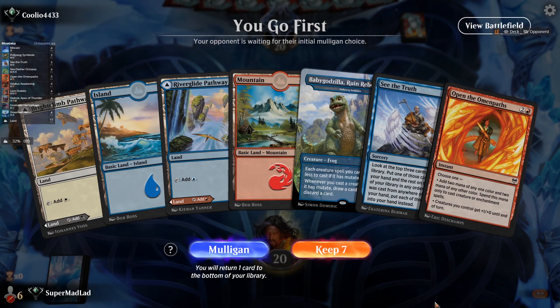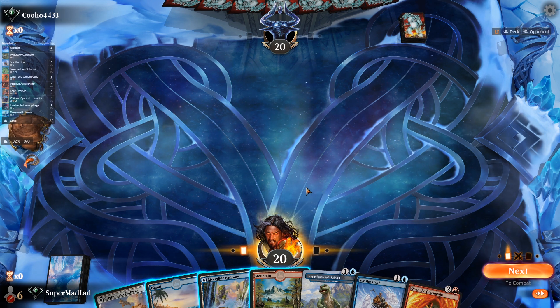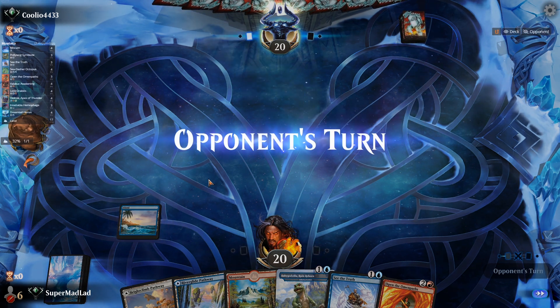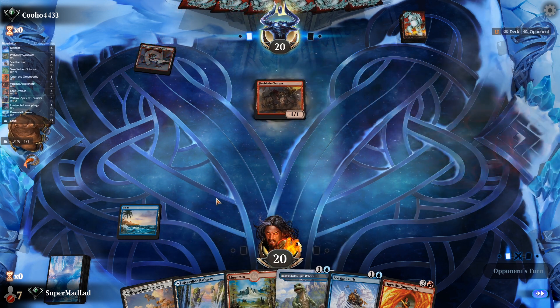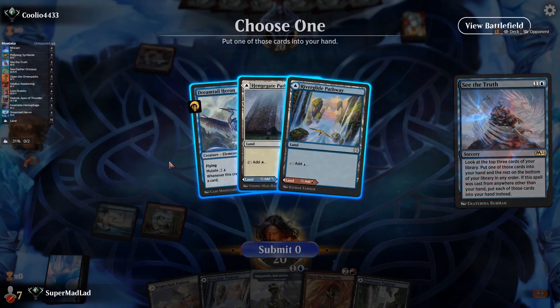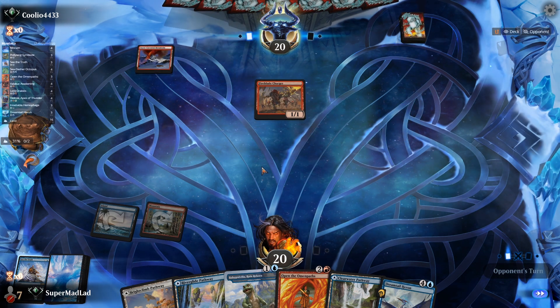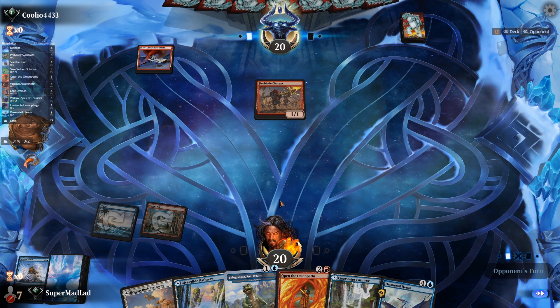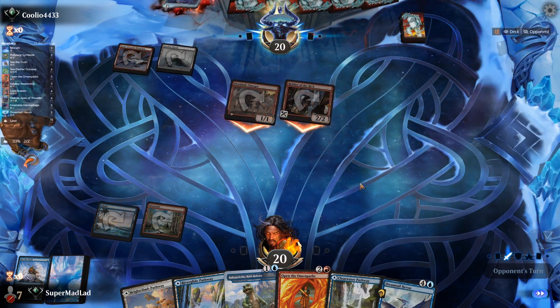This almost feels like the dream hand - we've got perfect mana, we've got Omen Paths and See the Truth to find our combo pieces. Baby Godzilla is the perfect mutate target as well. We just need Vadrok and then we're good to go. Let's play an island and pass - we'll play our basics first. That's a black land - I'm going to go with the mountain. See the Truth here, try and find Vadrok. Didn't find it, but I'll take a Dreamtail Heron.